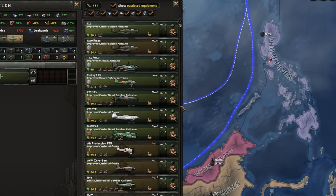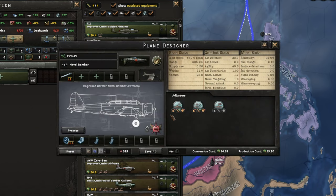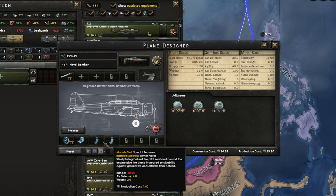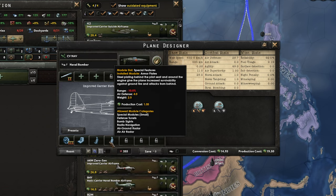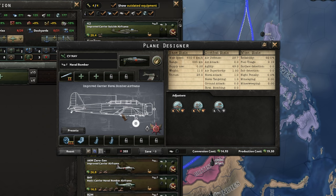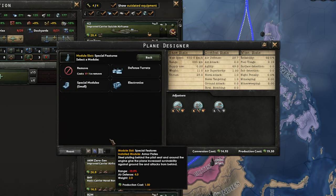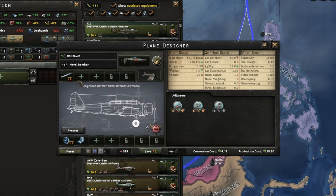As for the carrier naval bomber, we're using this super cheap and efficient model: a single torpedo up top plus a massive 28.7 air defense, which will make it super hard to take down by enemy fighters. Sure, air defense doesn't work against ground or ship-based AA, so you can make it even cheaper by removing those if you want. However, you only pay an extra 1.8 IC per plane to get this massive protection against enemy fighters, so I think the insurance is worth it.